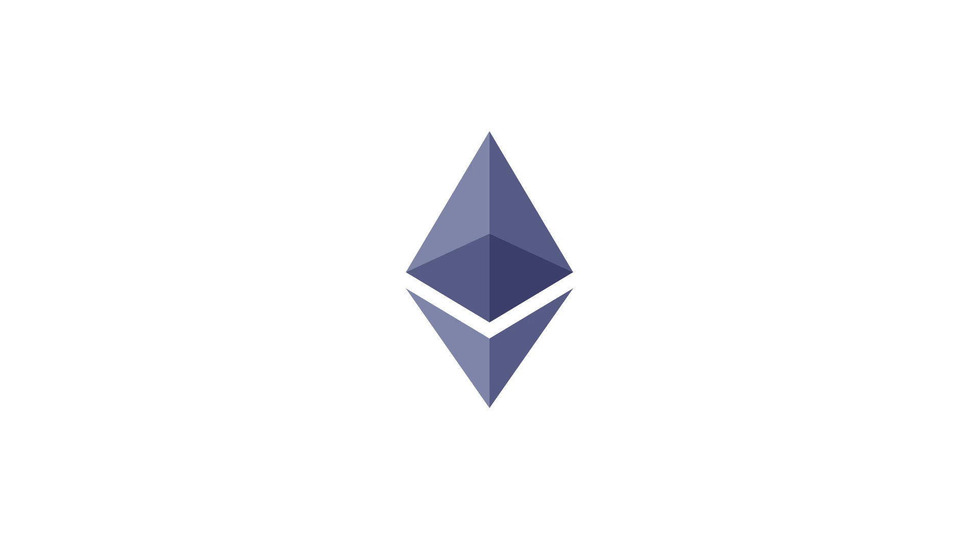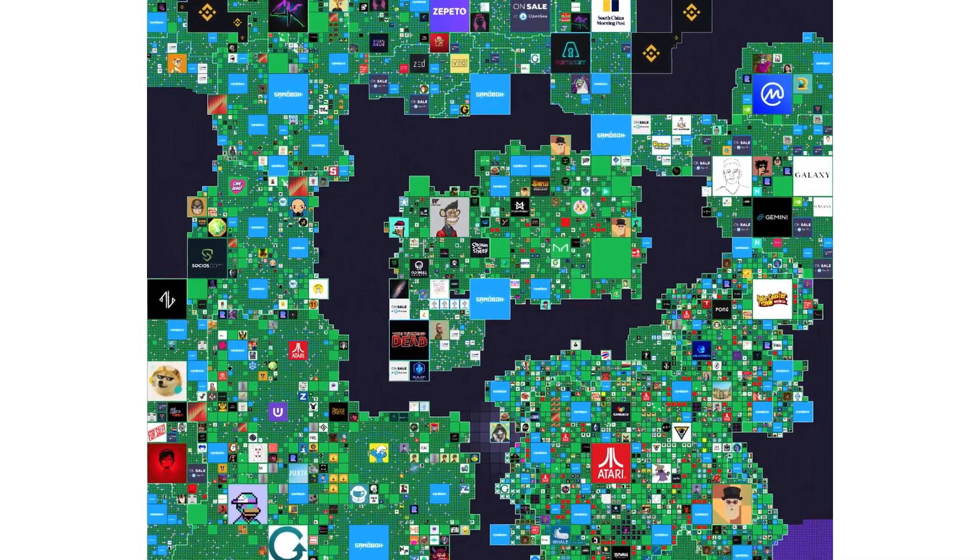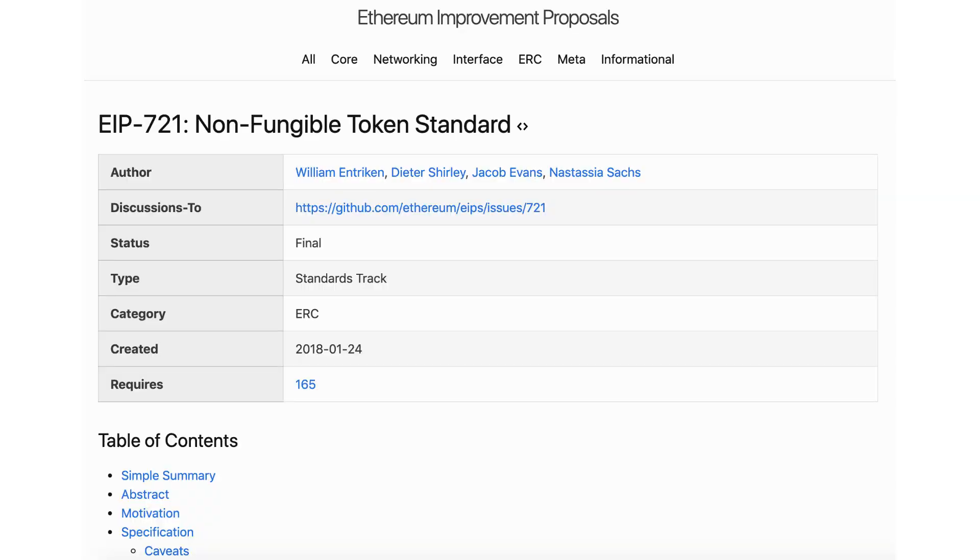However, unlike Minecraft, it's deployed on the Ethereum blockchain, and this means that it's possible for players to own one of the 166,000 land plots of The Sandbox, because each of these lands is an NFT represented as an ERC721 token.